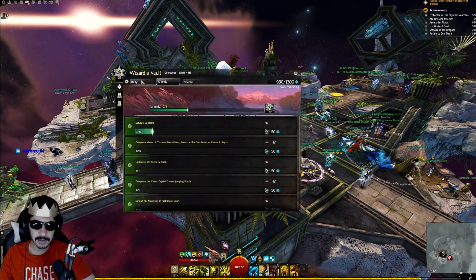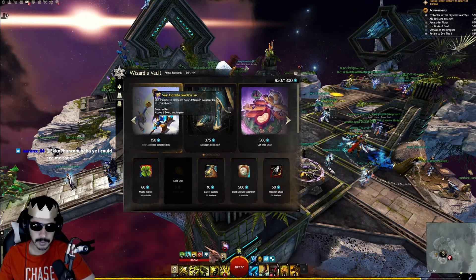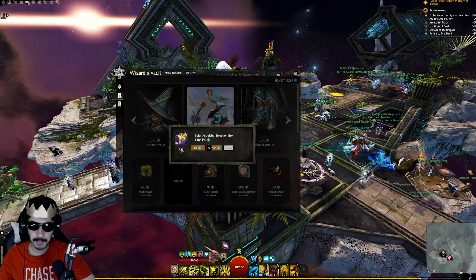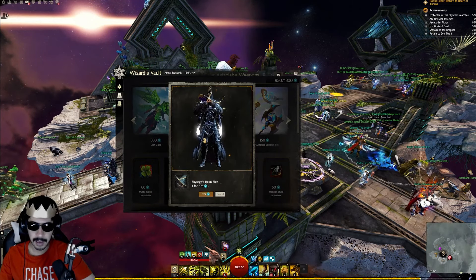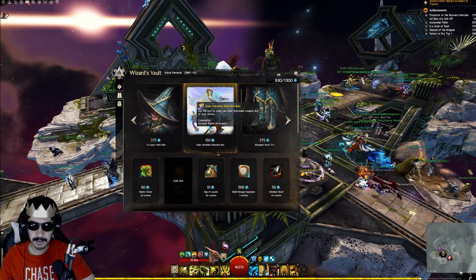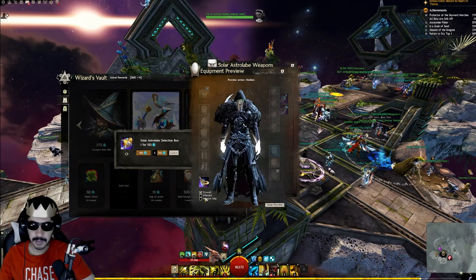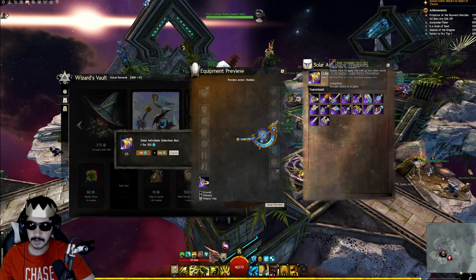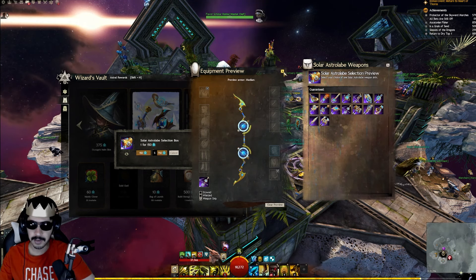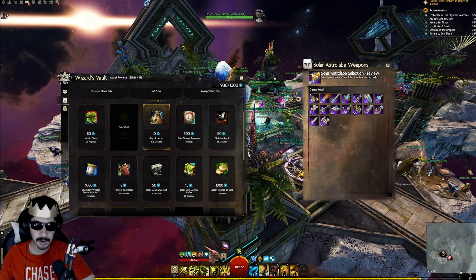With your astral acclaim you can buy various rewards and skins — weapon skins, a leaf glider, hats, and many other cosmetic items. There's quite a variety of cool-looking skins available to spend your rewards on. However, beyond skins, there are some very useful items I'd recommend prioritizing, especially as a new player.